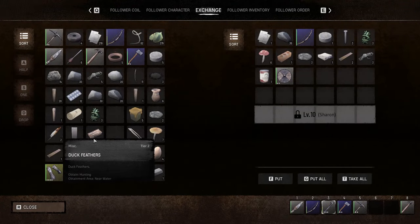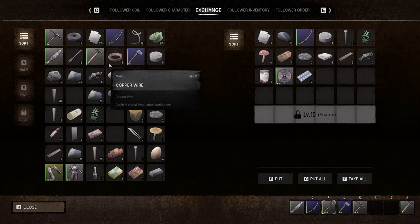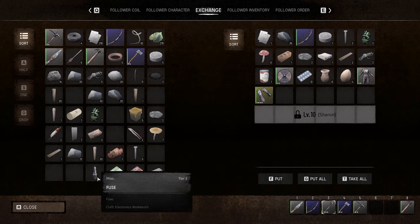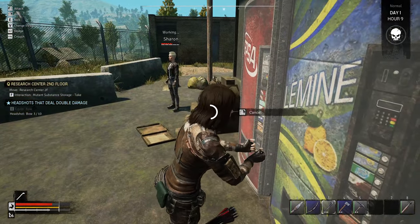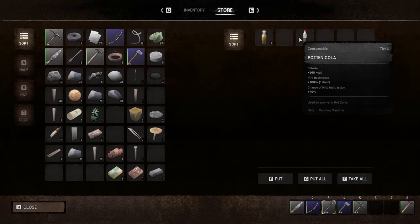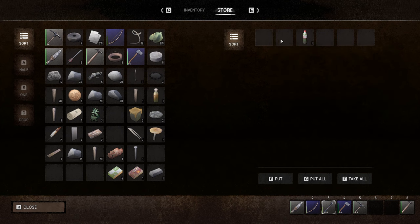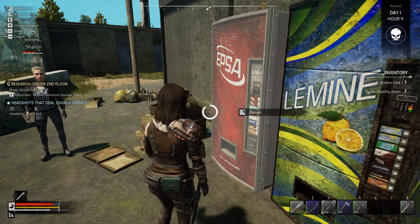Some vending machines — we get drinks out of these. Oh we got rotten healthy juice. We've got no space left. Sharon, come here. You can have a shield. We'll keep the logs, we'll give you some painkillers. You can have some seeds, you can have some eggs. Oh there's some armor, I don't know whether you can wear them. We'll give you the fuse. Rotten cola gives poison resistance for one hour, fire resistance — they are actually alright then! Let's go back in and see if we can loot the rest of this room.